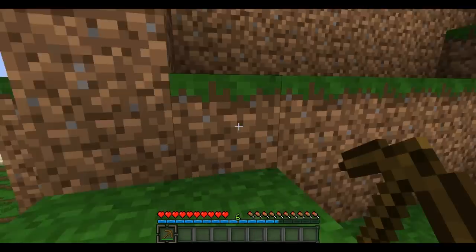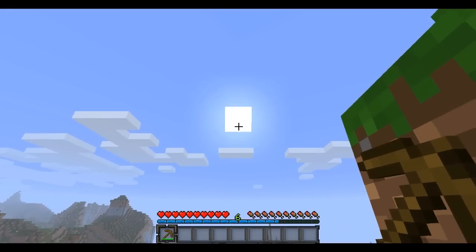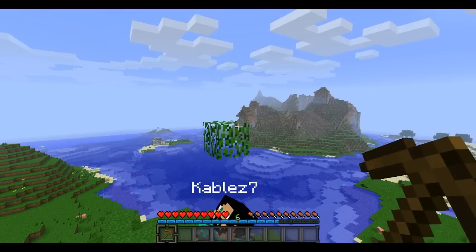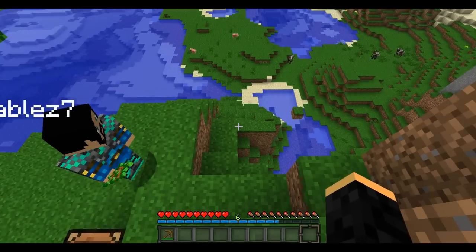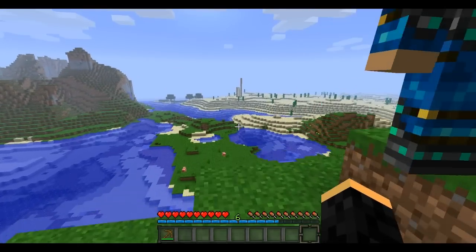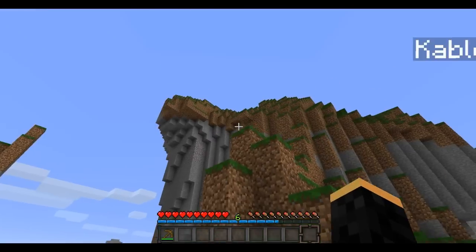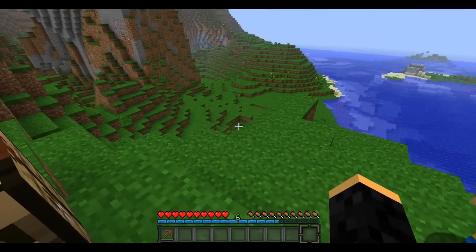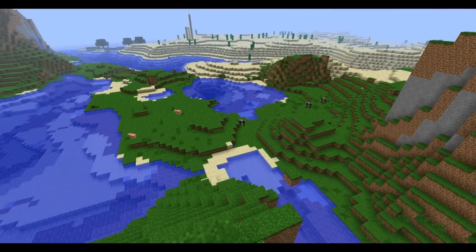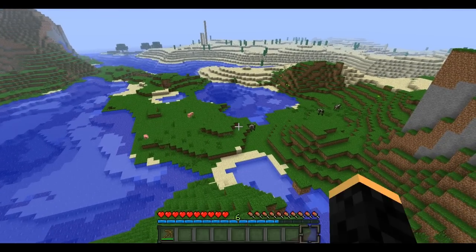Now we're going to go back into real life. You would have a lot more time than that — as you can see, the sun over there is starting to set a little bit. After you mine the tree, you can have a few choices: you can either go mine more trees, make yourself a pick and go find some coal, or start killing some animals. There are a few basic animals in the game. There's cows — as you can see there's some over there.